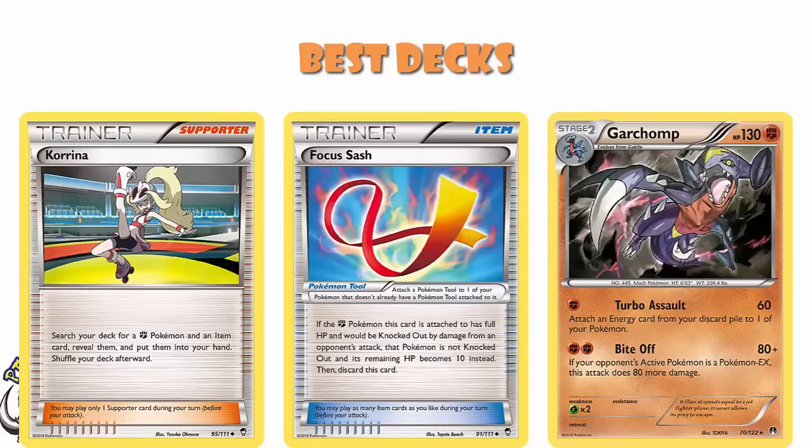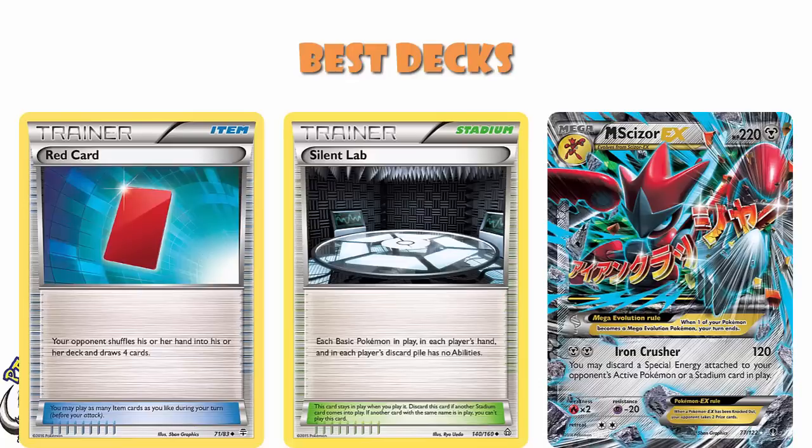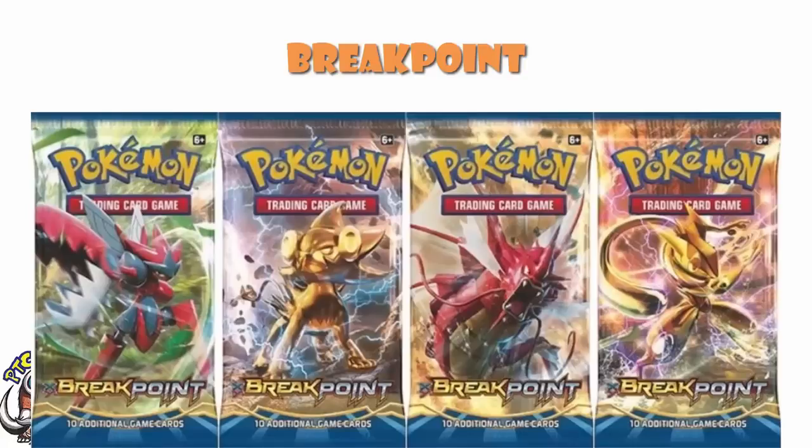I also have to give a shout-out to Mega Scizor. Luke Kirkham and Alex Dow played this, coming 6th and 7th at Liverpool Regionals. It was straightforward Mega Scizor but using cards like Silent Lab and Red Card for disruption — Red Card would put them down to a 4-card hand, and Silent Lab would turn off their abilities. Basically you lock them out of special energy and abilities and just sit there doing decent damage. Didn't look good, ended up being really good. Breakpoint was a phenomenal set.